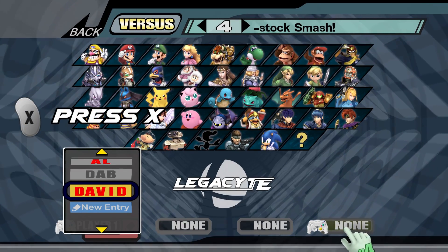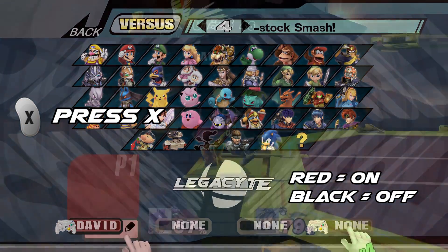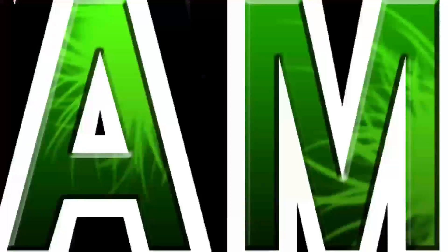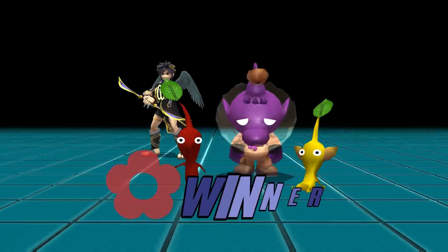Press X on a player's tag to turn Rumble on or off. A player's tag will be displayed at the result screen.